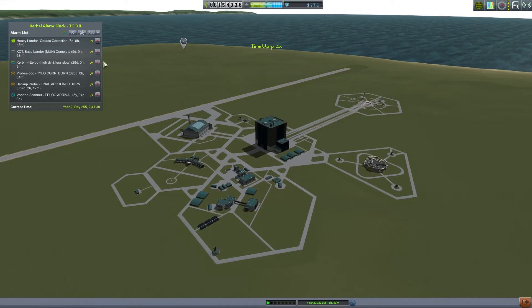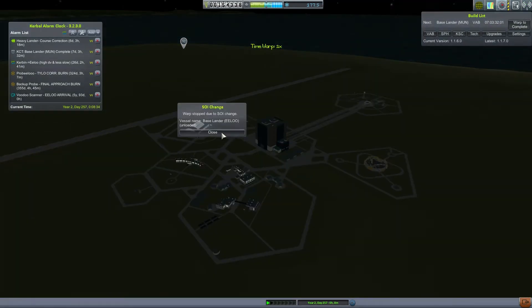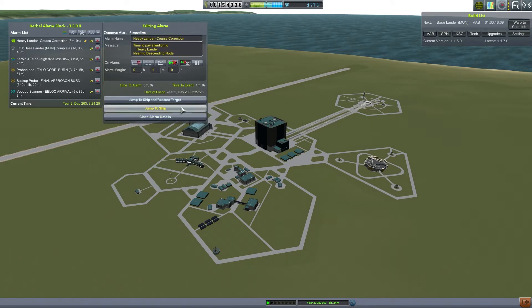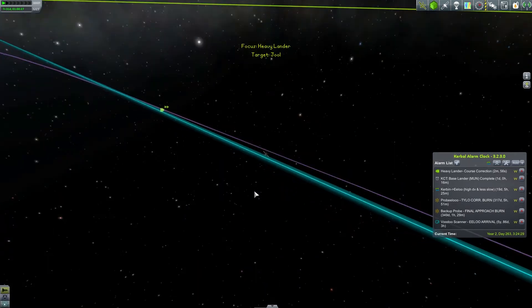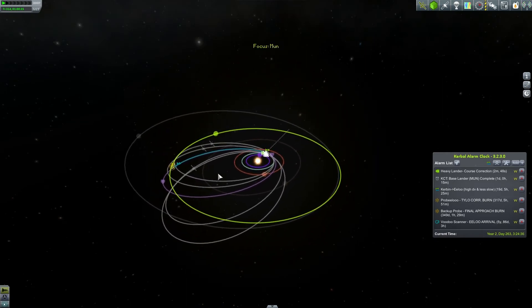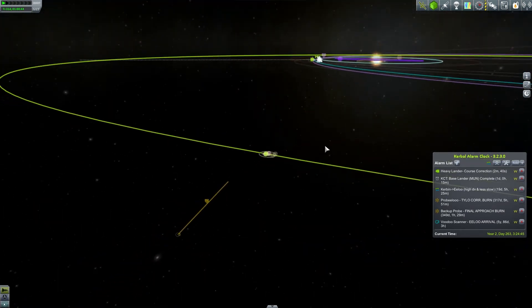The heavy lander has changed sphere of influence. The base lander for the moon is about finished. We'll be doing the heavy lander course correction and setting a Kerbal Alarm Clock marker for the Elu base thing. Let's check the heavy lander — we should still be headed for Jool. Yes, but the projected approach is nowhere near the equatorial plane we wanted, so let's pull up a maneuver node and focus on Jool to fine-tune the arrival orbit.